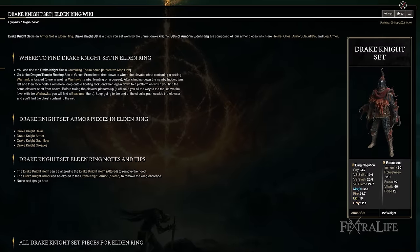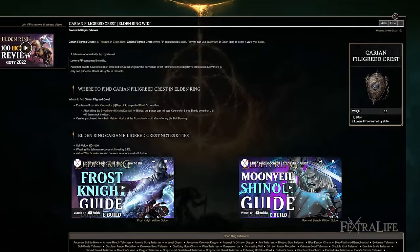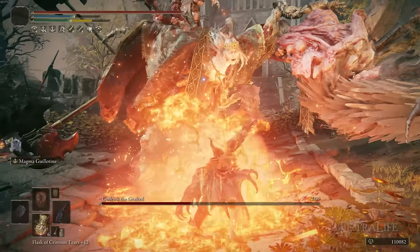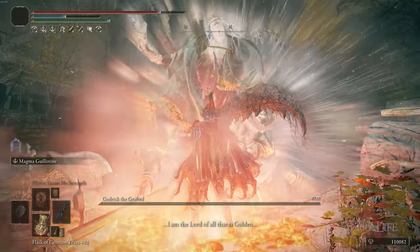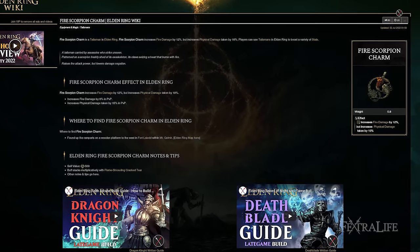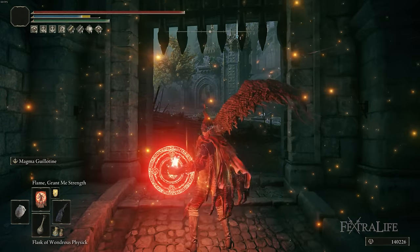For talismans, I have the Dragon Crest Great Shield Talisman for more protection — one of my favorites, used on many builds. Shard of Alexander to further boost Magma Guillotine's damage. Carrion Filigreed Crest reduces its FP cost — you can probably get rid of this at some point in NG Plus as you put more points into Mind and gain enough FP that you don't need it anymore. We also have the Fire Scorpion Charm to increase fire damage. The weapon attacks and weapon skill do mostly physical damage, but we want as much damage as possible. You'll take a little more damage from this, but the Dragon Crest Great Shield helps offset that.